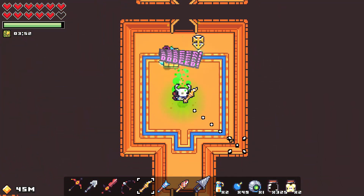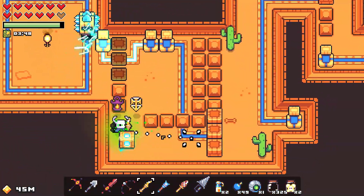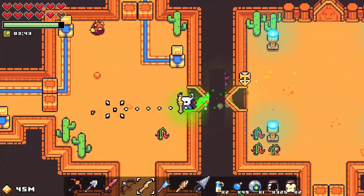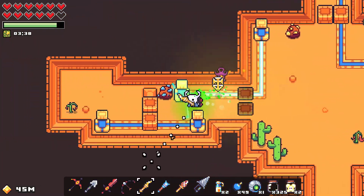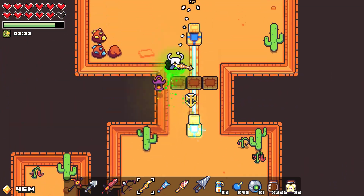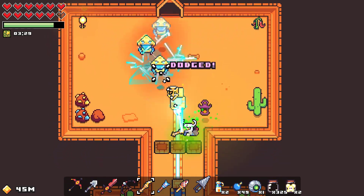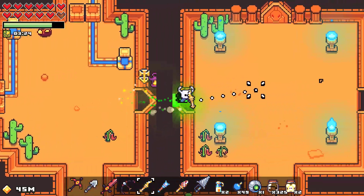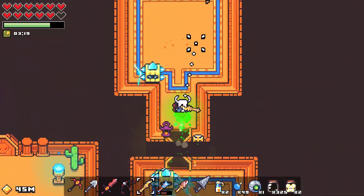Double-checking here now just in case. We dodged everything. We do need to go back and get another one of these blocks — you know for sure the second I assume there's not gonna be one... where was the block? Where do we take it from? The second we just leave here, assuming that there was not a secret room up in that area is gonna be the second that we're sorely mistaken.